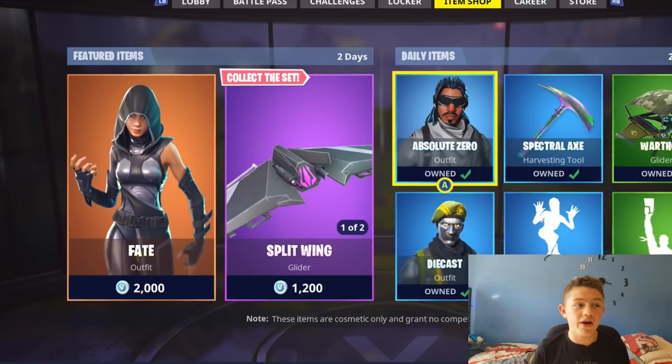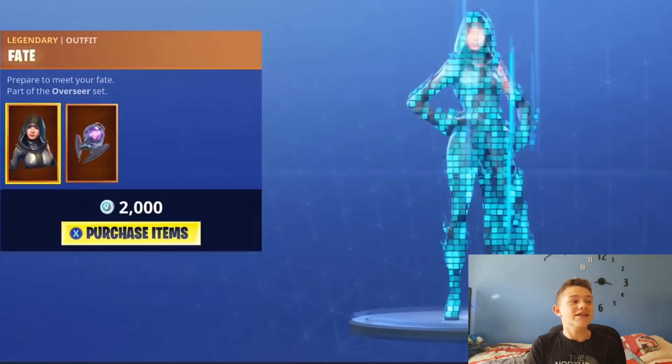Yeah, today we're gonna be doing the new fake skin that came out the other day. I believe it's a legendary skin - it comes with the split wing glider and the faded frame pickaxe. It's a really sick skin.